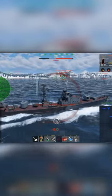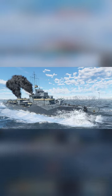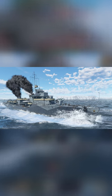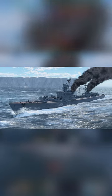Also until July 31st, two Russian Blue Water premiums are back on sale. The first is the 4.3 battle rating Stroiny, costing 4,880 Golden Eagles, or roughly $30, and the second is the 5.0 BR Neustrashimi, costing 6,090 Golden Eagles, or roughly $36.